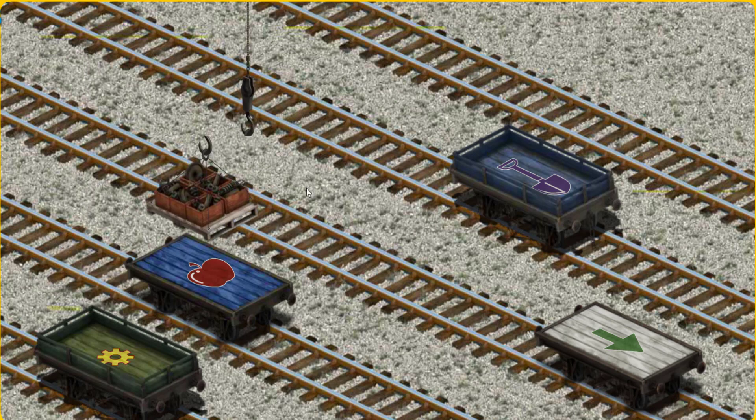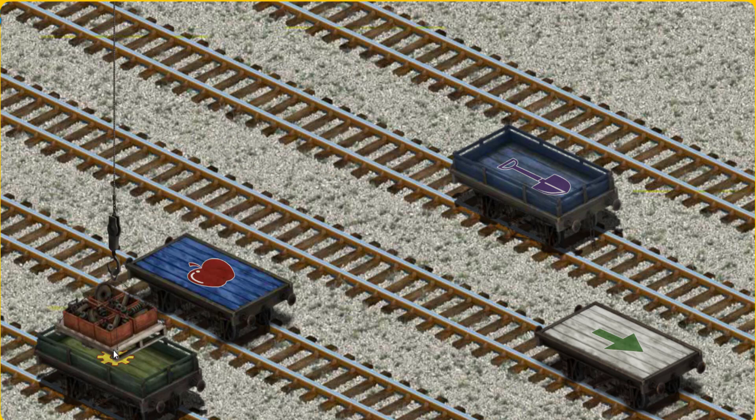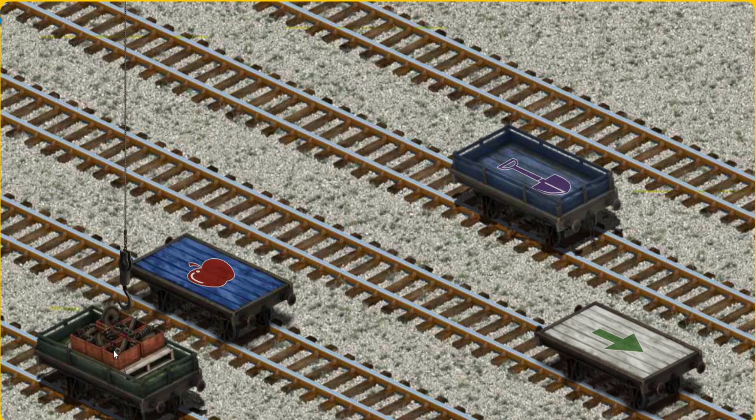Now the cargo must be loaded. Show Cranky where the green flatbed with the picture of a yellow gear is. You found it!